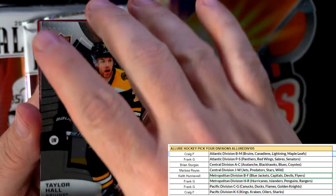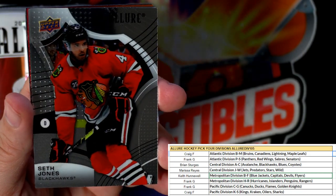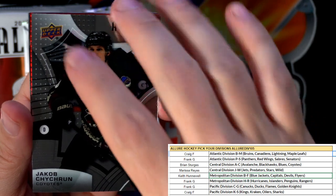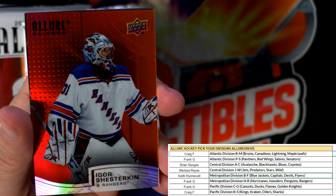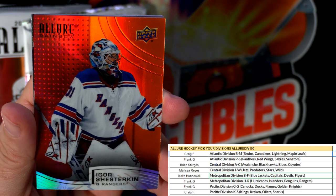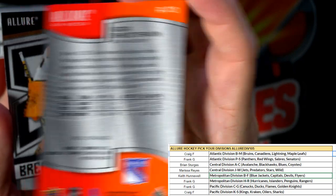Taylor Hall, Bruins. Cam Talbot, Minnesota Wild. Seth Jones, Blackhawks. Colton Parayko. Then Jacob Chycrun — and we've got a red-orange here, one in every four packs. This is a Rangers card — what a beauty! That one's going out to Frank G. Nice red-orange there, beautiful — love those man, they look so good.